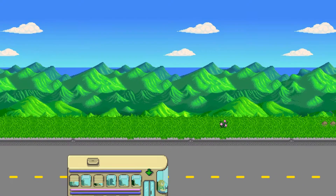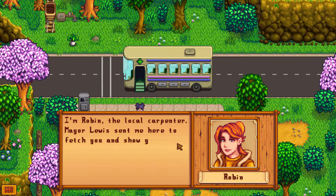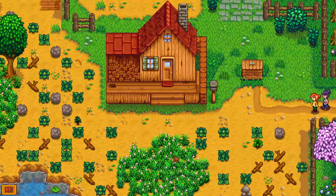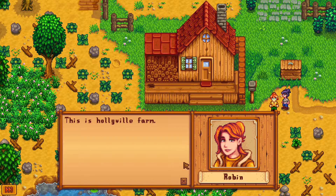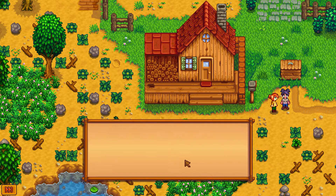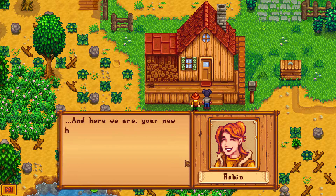So I guess we're heading to Hollyville now, beep beep on our little bus. Hello, you must be Holly. I'm Robin, the local carpenter — Mayor Lewis sent me here to fetch you and show you the way to your new home. He's there right now tidying things up for your arrival. The farm's right over here if you will follow me. This is Hollyville Farm! Sure it's a bit overgrown, but there's some good soil underneath that mess — with a little bit of dedication you'll have it cleaned up in no time.